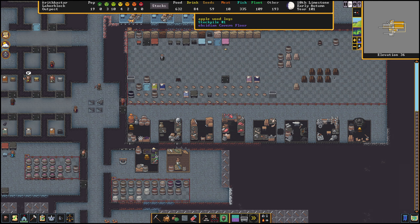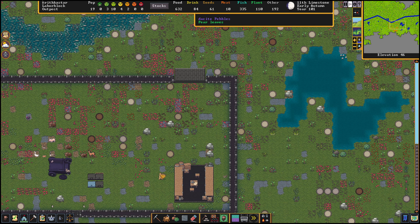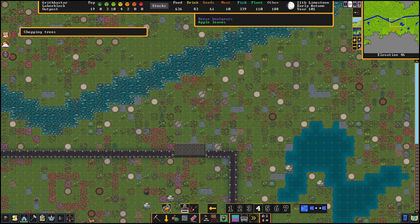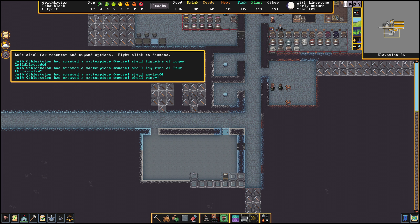We're starting to run a little bit low on wood, and I'm not quite sure what we've been using it for — probably for the bins. So if we go back up to the surface, we can cut down some more trees. We don't need too much, just a couple. My dwarf blacksmith necromancer — what are their unmet needs? They need to be extravagant, need to help somebody, and need to be with family.